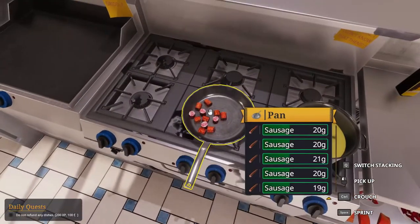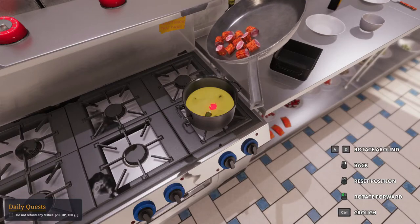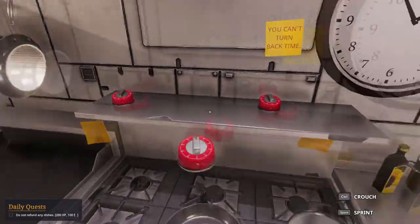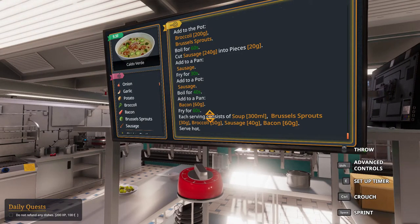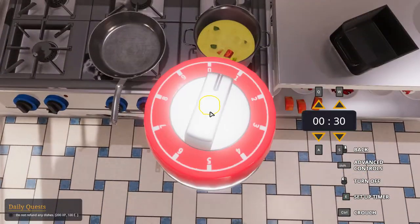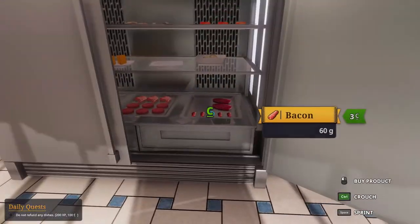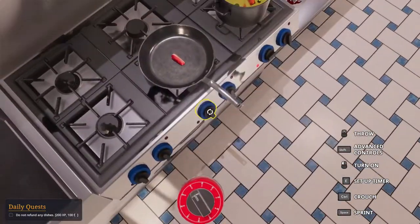It says add to a pot and boil for 40 seconds. I don't understand why you would add to a pot and consider that a boil — that's not a boil. You should add to the pot which is already there and boil it. Transferring from a pan to a pot without adding anything doesn't serve a purpose since it's still metal. Anyway, 40 seconds. Add to a pan: bacon, 60 grams, 60 seconds.